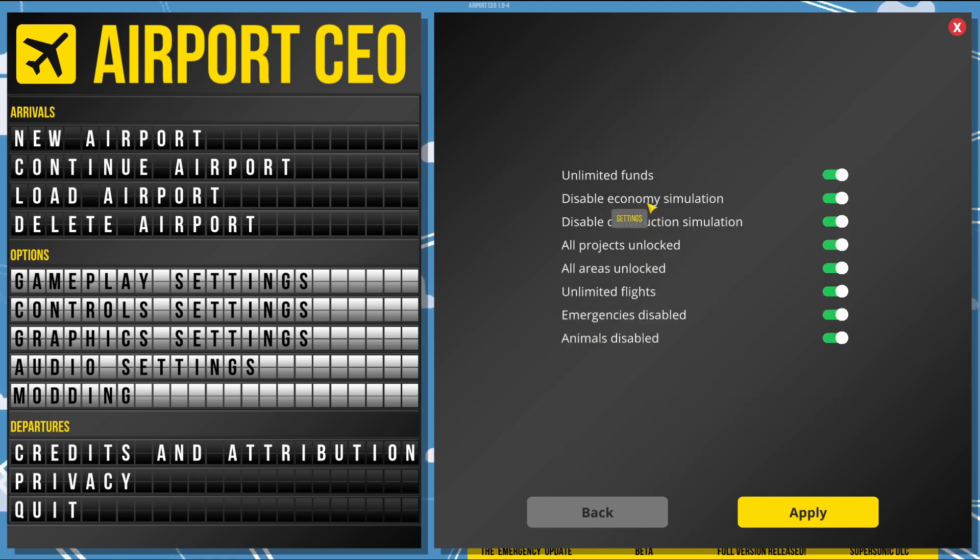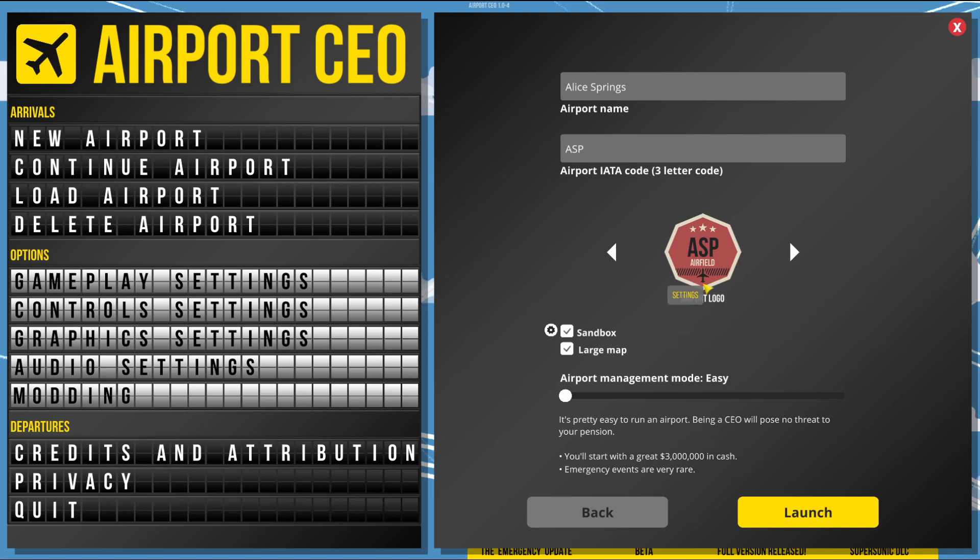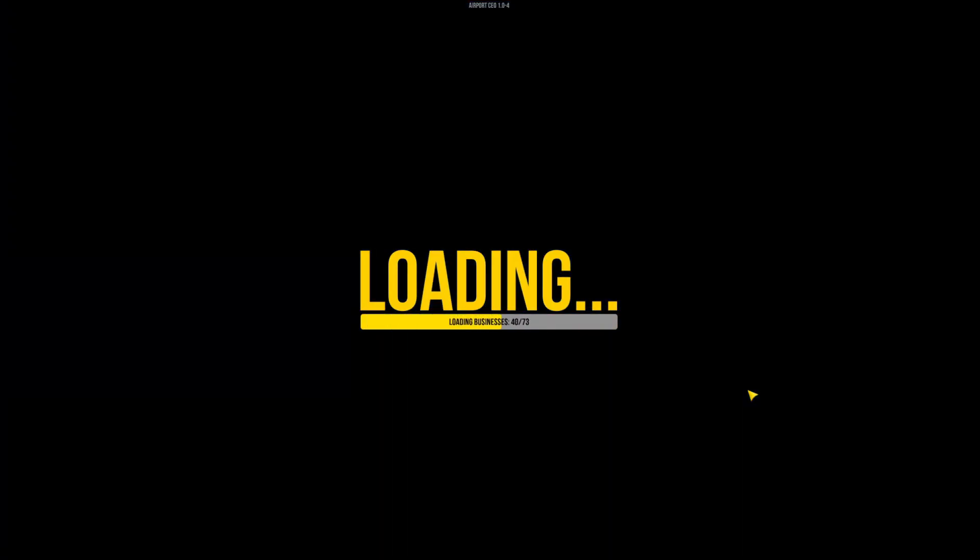In sandbox mode settings we'll turn off unlimited funds - I like sandbox mode. We'll keep everything else on. All projects unlocked - no. All areas unlocked - no. Unlimited flights - no. Emergencies disabled - yeah. Animals disabled - no. So no unlimited funds, we want the economy simulation, we want the construction simulation. We'll apply that.